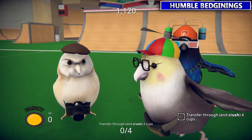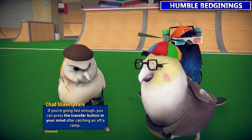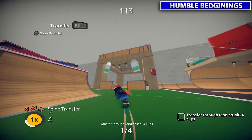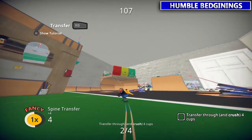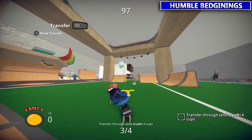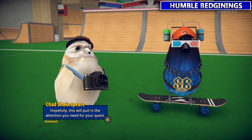Next we're going to this chad bird over here. You'll see little flat cups — just tap RB to do the transfer. These two have a landing ramp; the other two won't, but still just double tap RB to transfer over it anyways. Easy enough. Chad's happy.